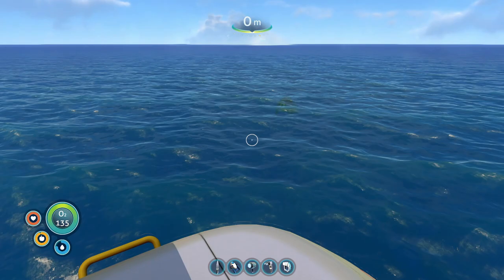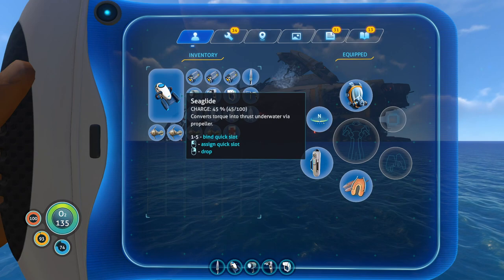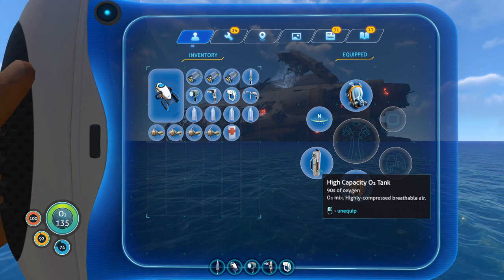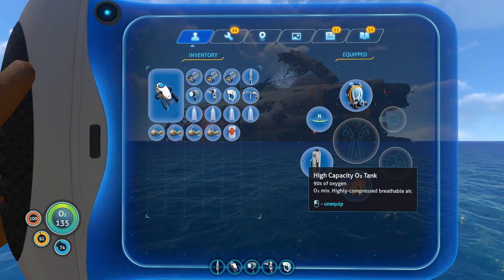Some people believe that the easiest way is to get the Seamoth and go down to the Jelly Shrimp Biome, but that's not actually true. All you really need is the Seaglide, an extra battery, and a couple of cooked fish and water, just so you don't starve. I'm also using the high capacity O2 tank, which is easily found by getting silver and crafting the first tank in the fabricator, and you can craft this one right after that.